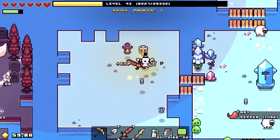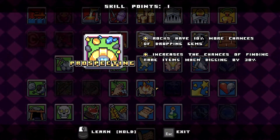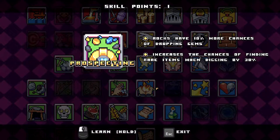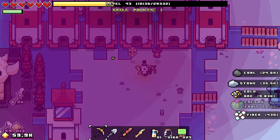So this island should do. Build one right there — build a row of them. And to make this even easier, an important skill you should have is the prospecting skill. Rocks have a 10% more chance of dropping gems, and it increases the chances of finding rare items when digging by 30%.